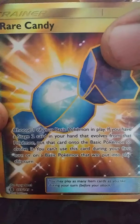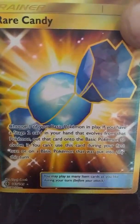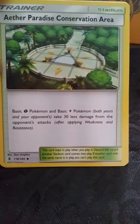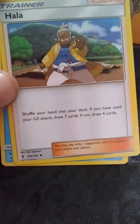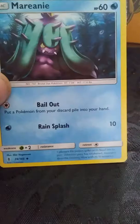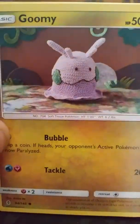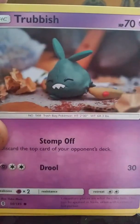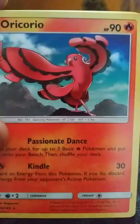We got a Nosepass and another Wismacott. Oh — you can switch it with your hand. Slowpoke pre-evolution, Stufful, Sandslash, and we got a reverse Absol and secret rare Rare Candy. I really like this card — it's not really useful right now in my opinion, but I really like it. Ether, Paradise Conservation Area helping Grass and Lightning Pokémon, Hala, and then a Water energy.